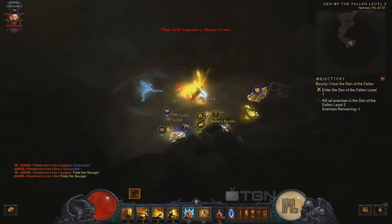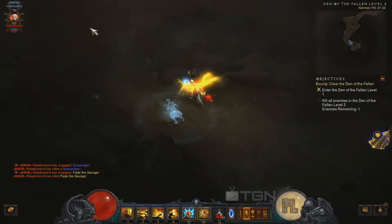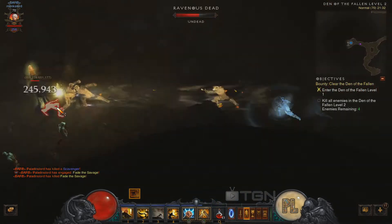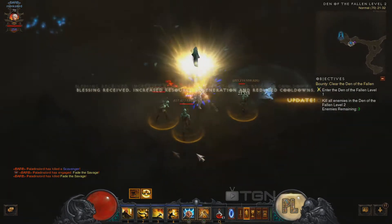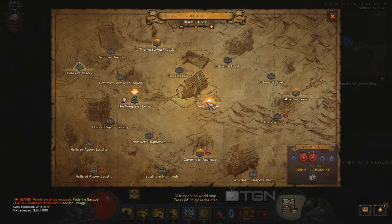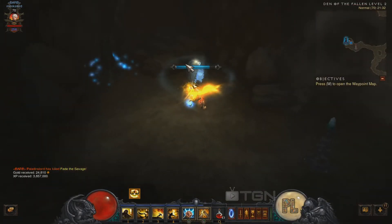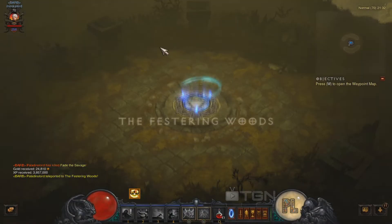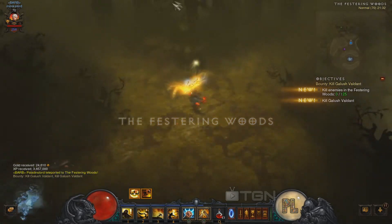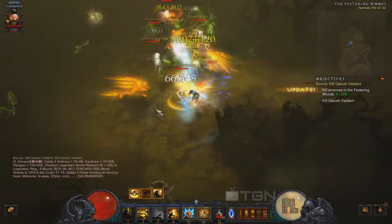Between packs I use my dashing strike so I don't lose time. I'll be doing all five bounties to show you guys how fast we can do this. My DPS is pretty low in this build, so if you have higher DPS you can do this even faster. I've already completed three bounties — it's just to show you how quickly you can run this.